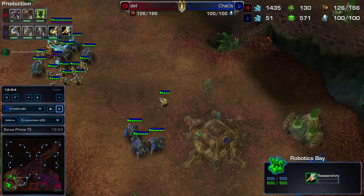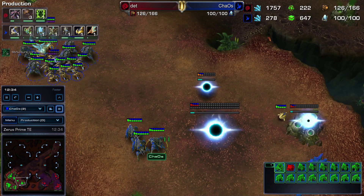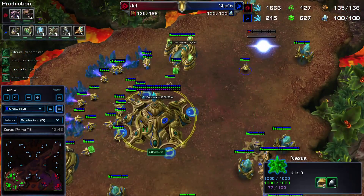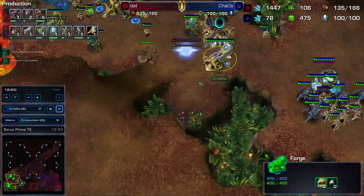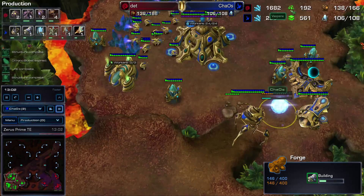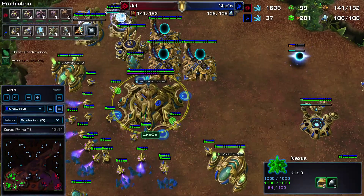At this point we're just going to be looking to take a third, because we've been sitting on two bases for long enough and we know he's teching. We need to play more toward the macro game as opposed to immediate danger. Working on upgrades — going to start working on plus two once the Twilight Council is done. Once Twilight Council gets done, we're going to be working on two-two, and continuing on getting Colossus.